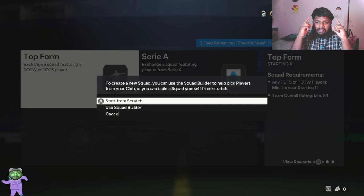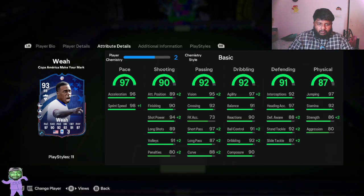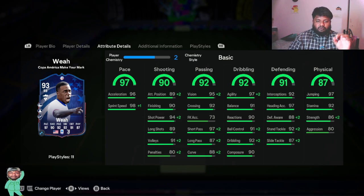I've put him in the squad and he now has plus two chemistry out of three. Some stats have already increased: sprint speed has gone from 98 to 99, short pass has gone from 94 to 96, and volleys have gone to 93. Some stats have increased nicely. I thought his long shot would increase but it hasn't — that's okay, because we're probably not going to be trying long shots anyway.